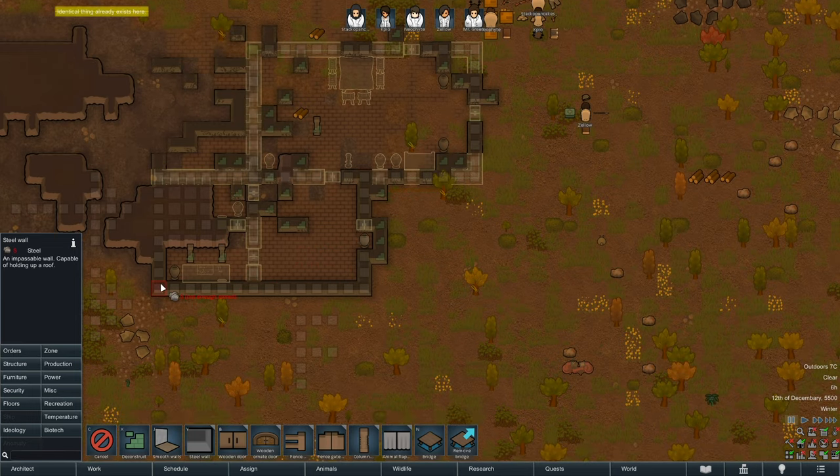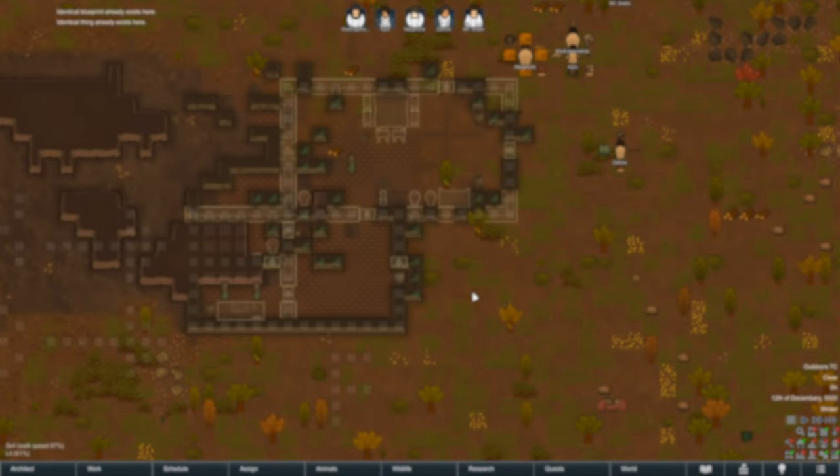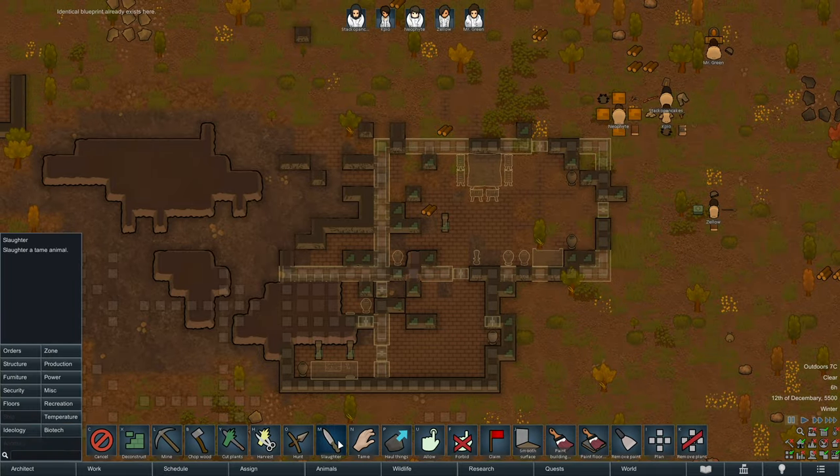I'll bring this stuff up on screen now. Feel free to pause and glance through, but generally nothing too bad. I think just the fifth colonist and ensuring that general enemy raids happen are going to be probably the biggest things going on.